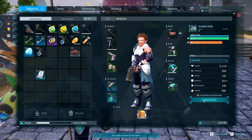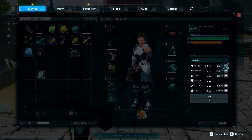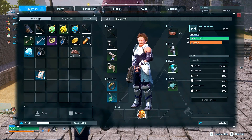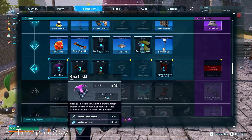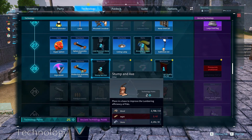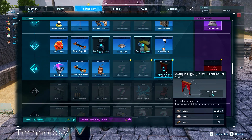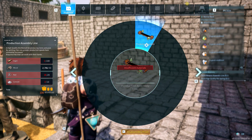Since I did level up opening up that room, let's spend some points. Why not go into health? Health is always good. What goodies did we unlock? Giga shield — nice. Production assembly line — absolutely. Stump an axe — hell yes. Antique quality furniture set — I think I'll pass on that.